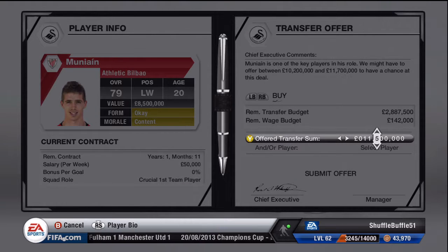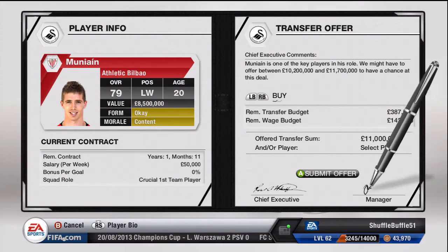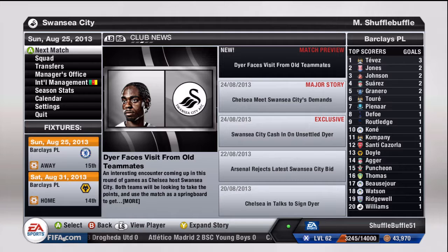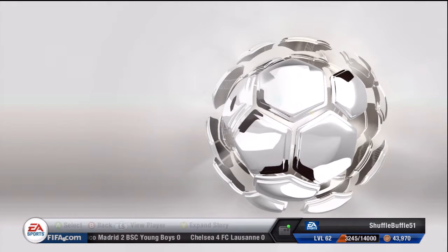So we go ahead and bid 11 million for Muniain, submit that offer, and hopefully he will be able to join us and replace Dier on that right wing — even though he is a left winger. So we go into the game now against Chelsea.